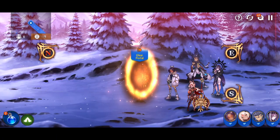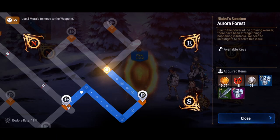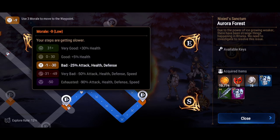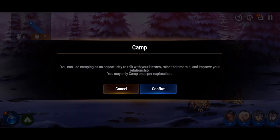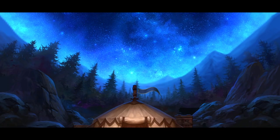First and foremost, wait until you get below negative two morale before you camp. Morale does cap and if you camp early you can waste morale. Because we get 52 morale when we camp, this will push us all the way back up to the maximum bonus level.